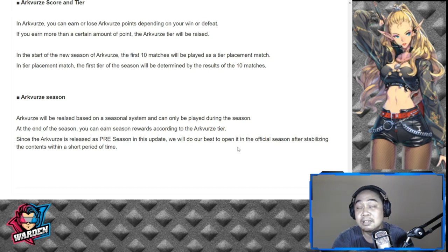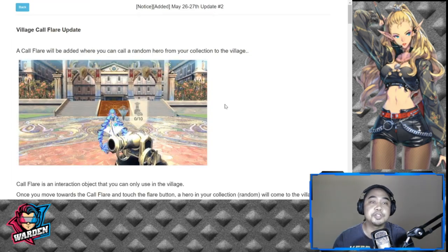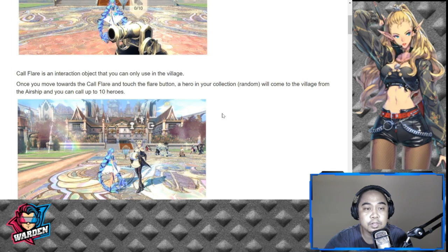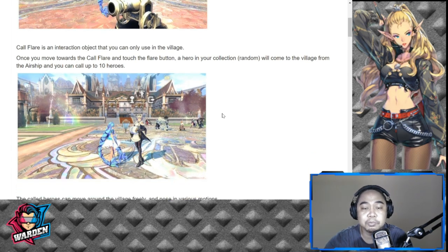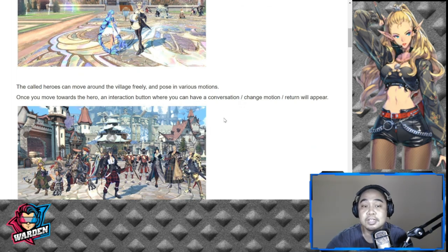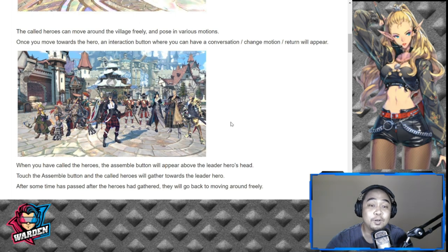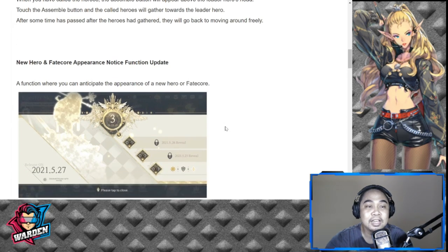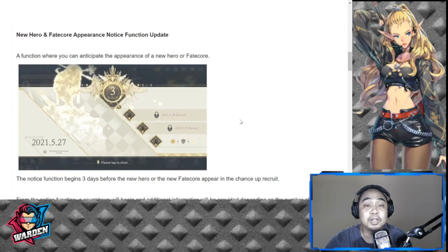Hopefully they roll out the full season as soon as possible — maybe after two weeks or a month. Infinity Core still hasn't launched its season, so hopefully Arc Verse doesn't repeat that mistake. Next up is the Village Call Flare update — you can go to the village airship, call up to 10 heroes, and pose for a class picture, graduating class of 2021. Just an aesthetic feature.